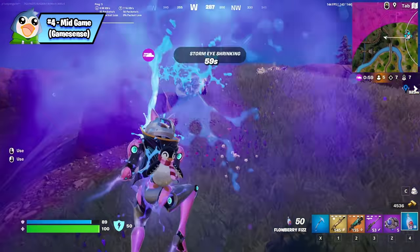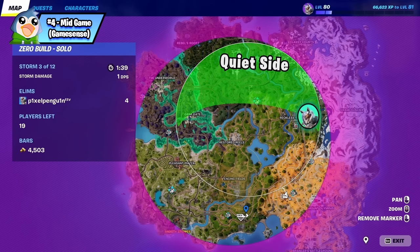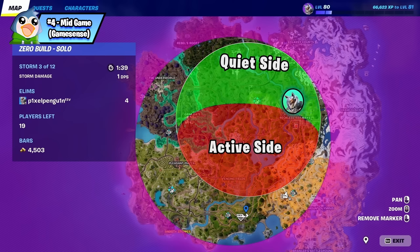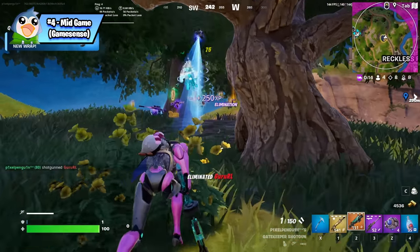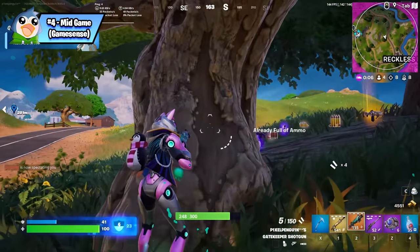It's hard to know what a good end-game position is without experience, but a general rule of thumb is to check which side of the circle is closest to the next zone — this is the quiet side. It's usually better to rotate into the quiet side and find a place to loot or wait, because you'll be far less likely to encounter players. Players outside the zone must rotate in, making the active side much more dangerous. Towards the end of the game this concept is even more powerful because the quiet side is actually in storm before the zone shifts, meaning literally no one is there.